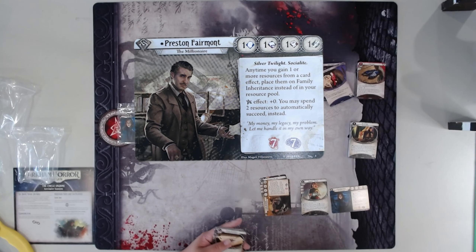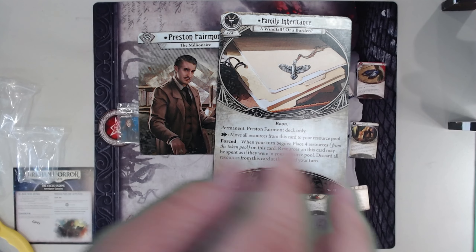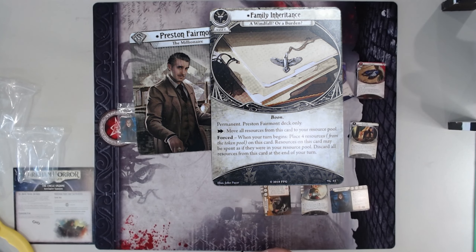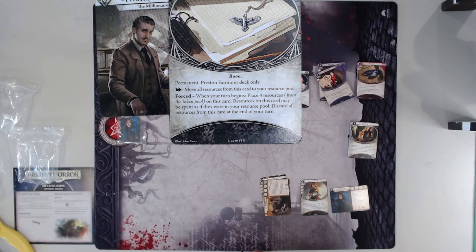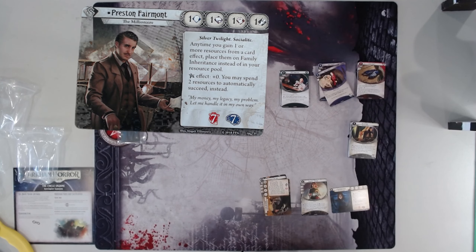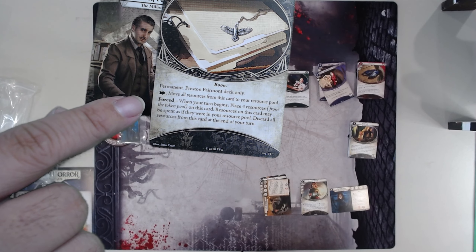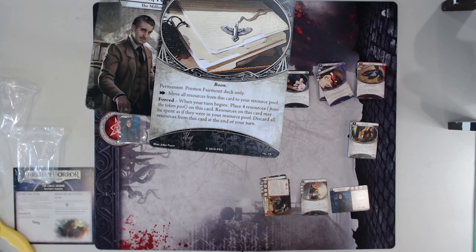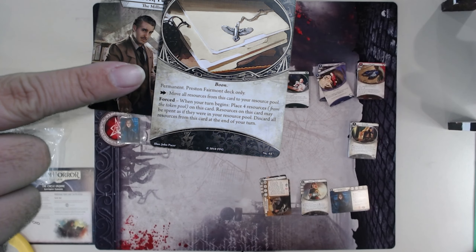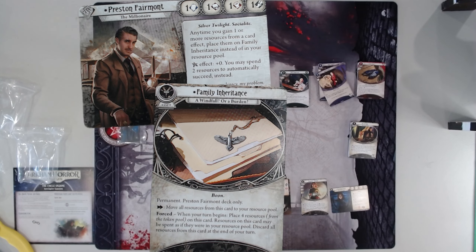Next is Preston Fairmont, The Millionaire. Ones across the board — that must mean his ability is really good. Anytime you gain one or more resources from a card effect, place them on Family Inheritance instead of in your resource pool. Basically he gets four money a turn for free, and he can spend money from Family Inheritance as if it were in his resource pool. When your turn begins, place your resources on this card; resources on this card may be spent as if they're in your resource pool; discard all of them at the end of your turn. He gets a lot of money, but none of that money is actually his, and it goes away at the end of his turn unless you take an action to actually give it to himself. It's really the only way to deal with those bad stats — you've got to pay for stuff.